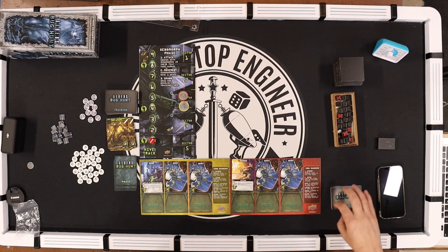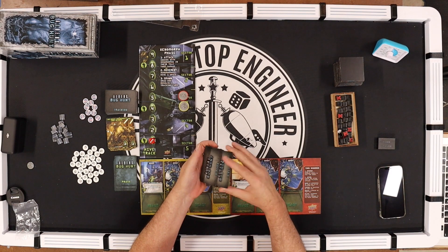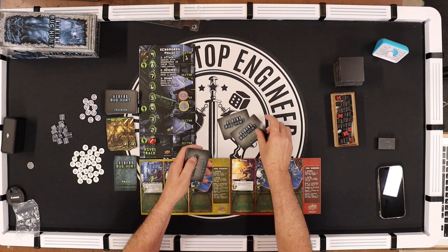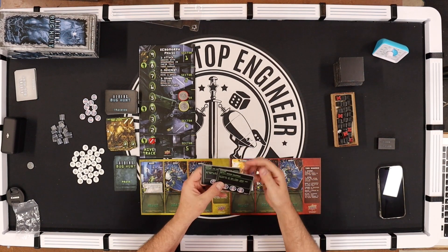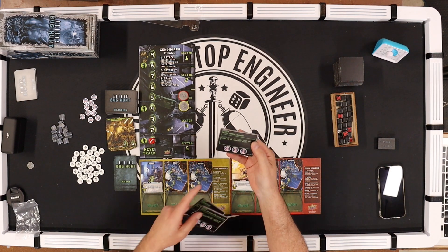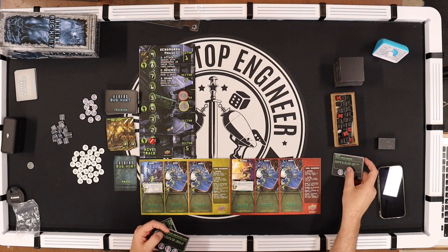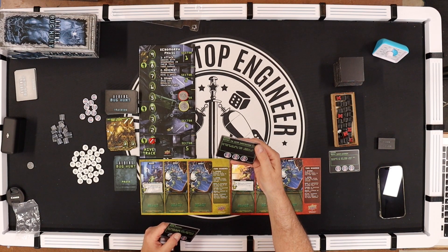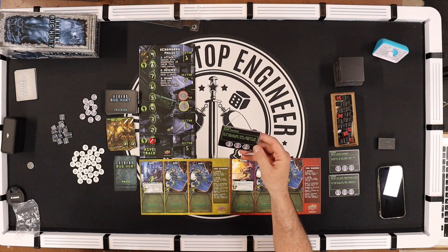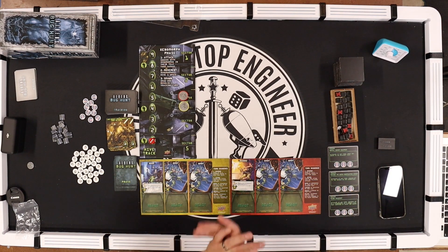I've already randomized the tiles. The only thing left before we get playing is to pick my missions — I'll shuffle this deck and draw three scenarios I have to accomplish to win. I got: Install the Sensor Equipment, Restart Water Purification, and Secure the Spaceport. The first, when I get three colonial tokens on it, I can activate at any time to move any squad to an adjacent tile. The second lets me remove up to two wounds on a character. The third lets me destroy up to three xenomorphs in a single tile containing at least one squad.